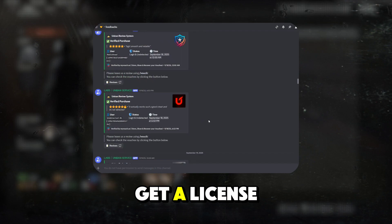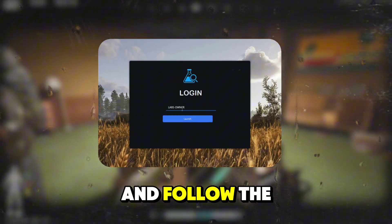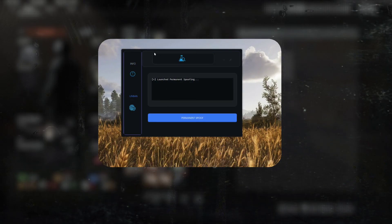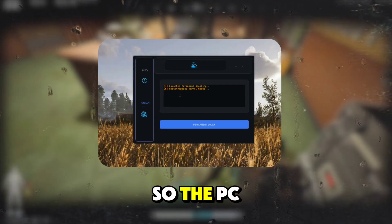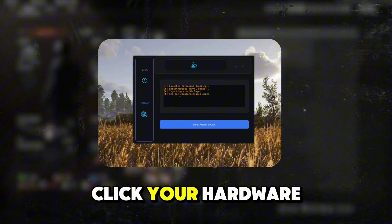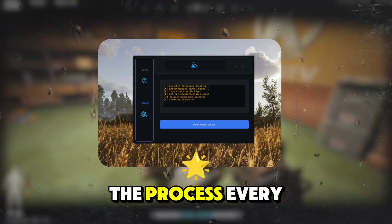After purchasing, you get a license key. Run the Labs Loader, activate your license, and follow the on-screen prompts to apply the permanent spoof action. The goal is to replace the flagged identifier so the PC looks like a clean device again. With just one click, your hardware ID is changed permanently, and you don't have to repeat the process every time you play.